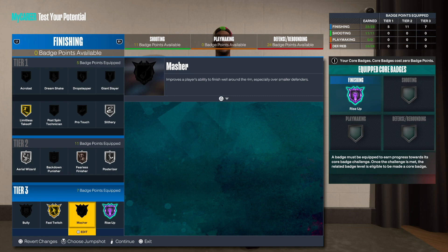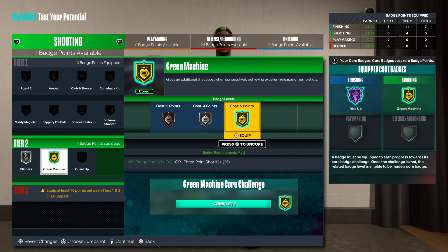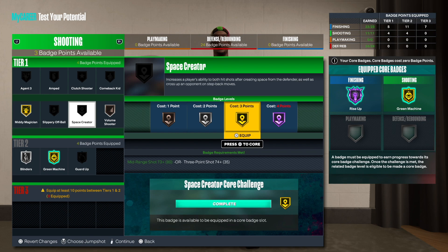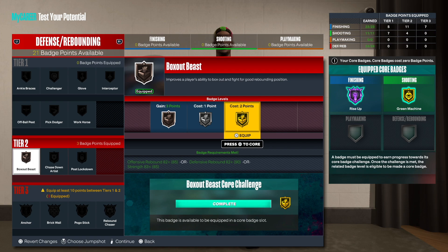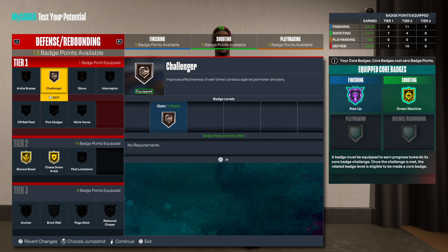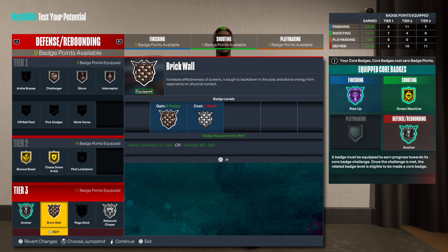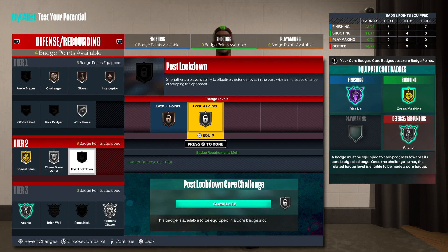For shooting, you can get Green Machine — skip Limitless — and you'll be able to get Volume Shooter. You could do Post Fade and Space Creator. No playmaking of course. For defense, you want Box Out, Chase Down, Challenger, the Glove, the Interceptor, Rebound Chaser, and Brick Wall — or you could go Workhorse on Silver. Y'all let me know what you thought about this build, and until next time, much love.